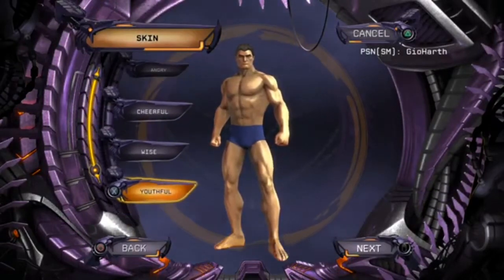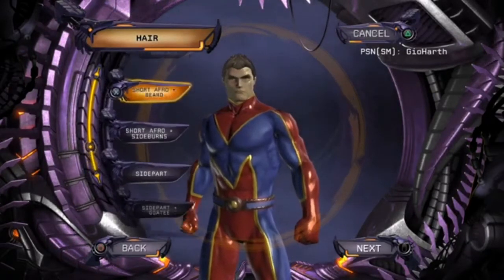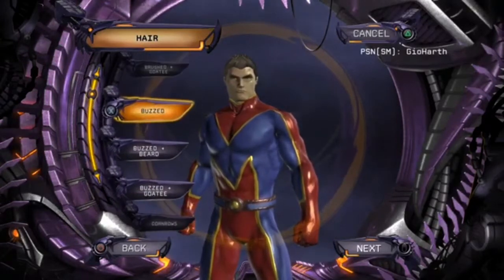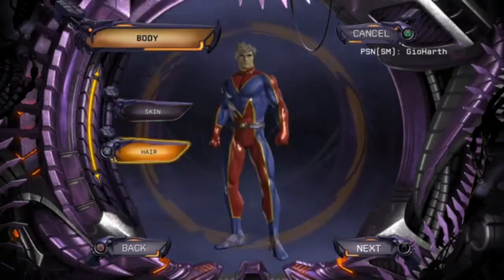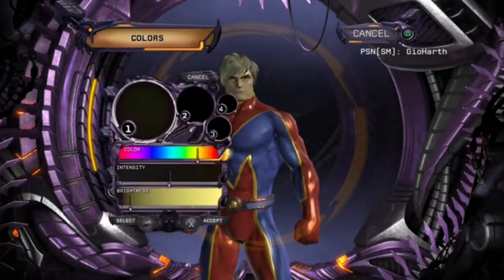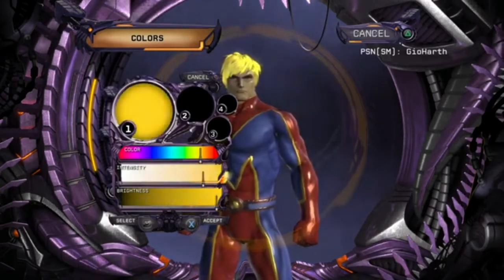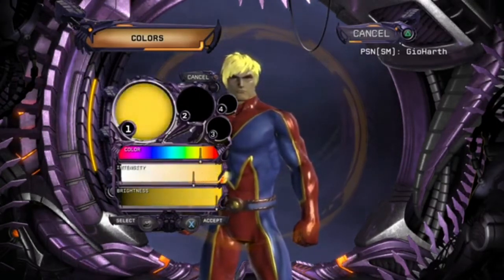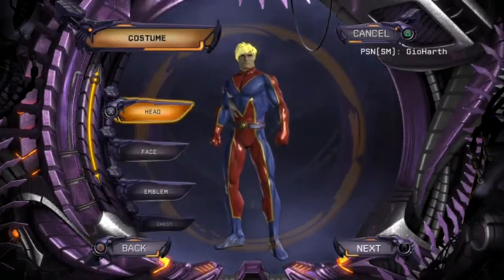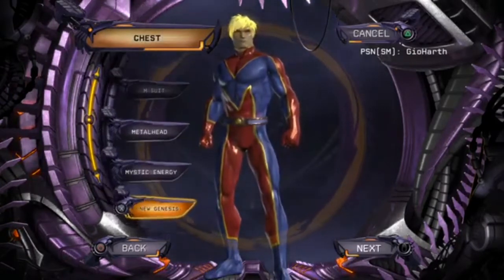Scroll all the way to the bottom for youthful. Go to hair and go up to brushed — remember it's in alphabetical order. We're going to colors and we're going to change his hair into a gold, kind of light white-goldish. There we go. Now go to costume chest and we are choosing triangles, remember it is in alphabetical order.